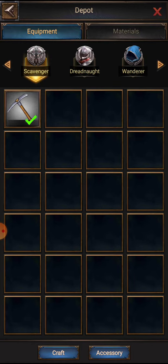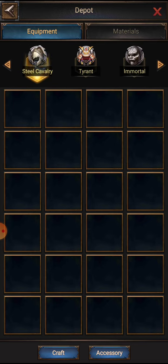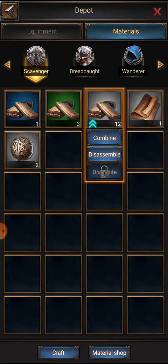Then you're going to go to your depot. You already got a piece of scavenger equipment. These are your different equipment and what you have already crafted as the whole piece — the materials — that's what you have here.